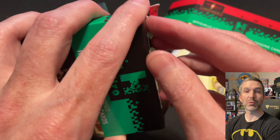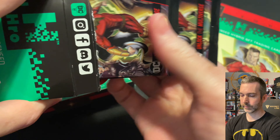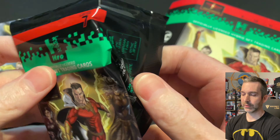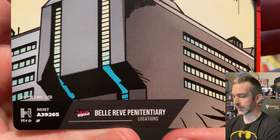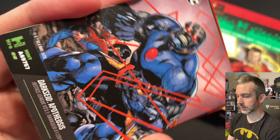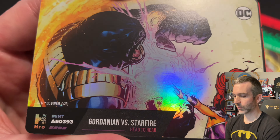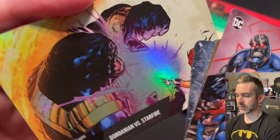We'll start here with this 4-pack. The previous hybrid sets did have a 2-pack — Chapter 1 and Chapter 2 had a 2-pack hanger — but for Chapter 3 they got rid of that, and now there's just the 4-pack, 8-pack, and 24-pack. On the top card is one of the common location cards. Darkseid Uncommon, John Constantine Common, Captain Cold Uncommon, and here's our Epic Foil for the pack — Gordanian versus Starfire — pretty high mint, $50,000 on that one.